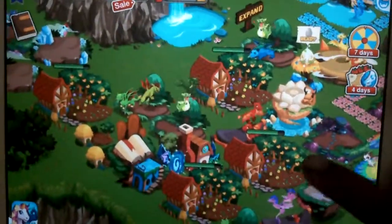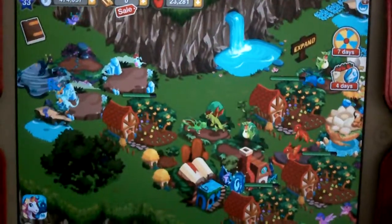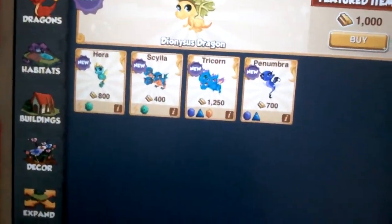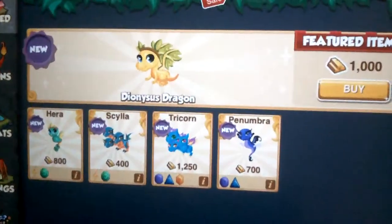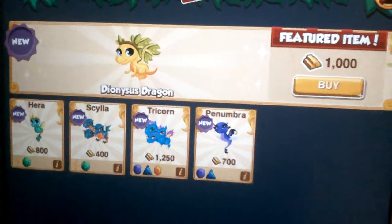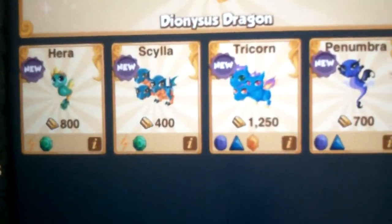I'm at level 33. And what's new in the market — ooh, look at this dragon, it's so cute. But this costs some mega gold and I'm not going to be able to spend that money right now. I want to have some other new dragons.